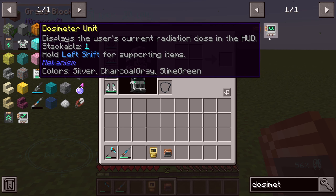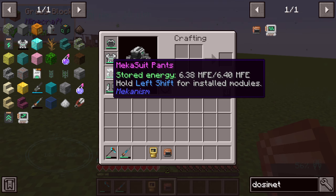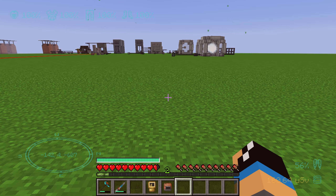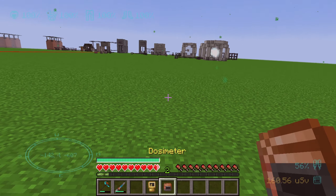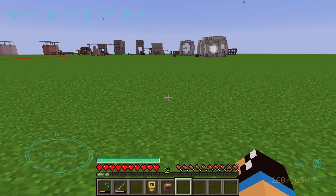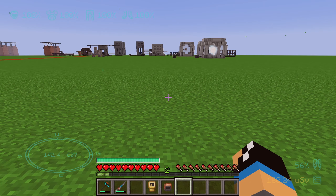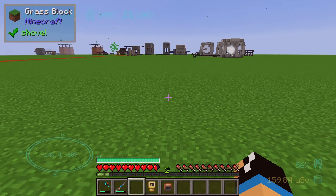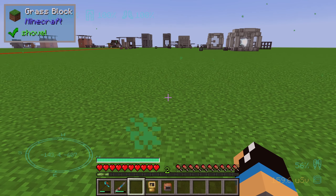There is also an item called the dosimeter unit, which is for the mecha suit. You can upgrade it to see your dosimeter reading — your radiation level — displayed on the HUD, on the right or left bottom side.